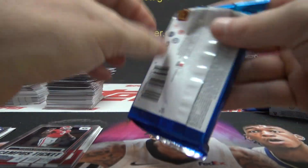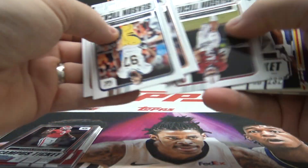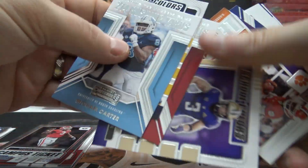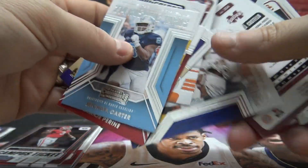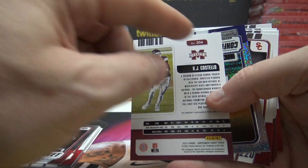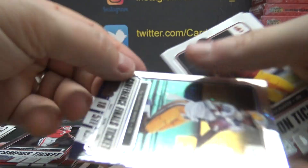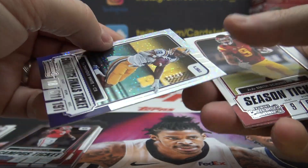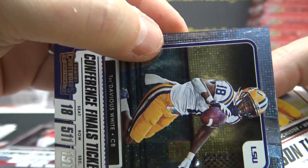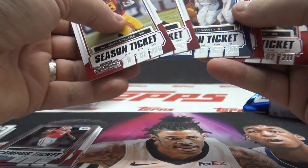All right folks, for Contenders Draft Picks this is the last pack coming — a big quarterback in this batch. KJ Costello, 304. Brett gets the last autograph. And 28 of 99 — Tredavious White — kind of hard to see that number, but there it is, 28 of 99.